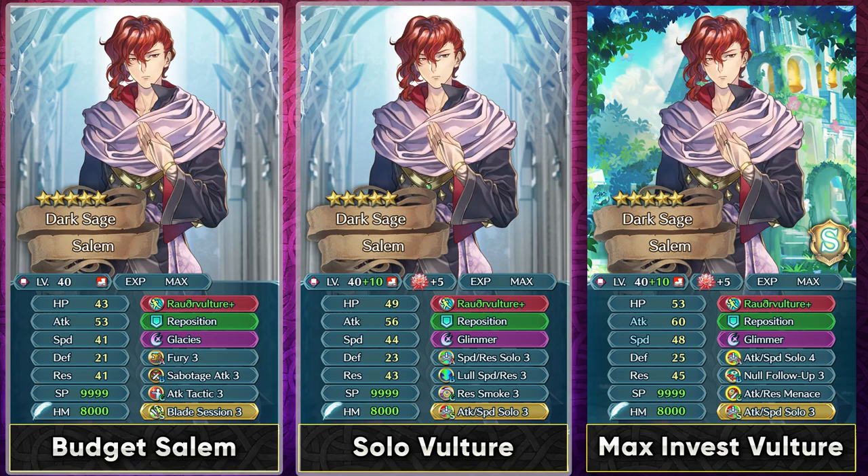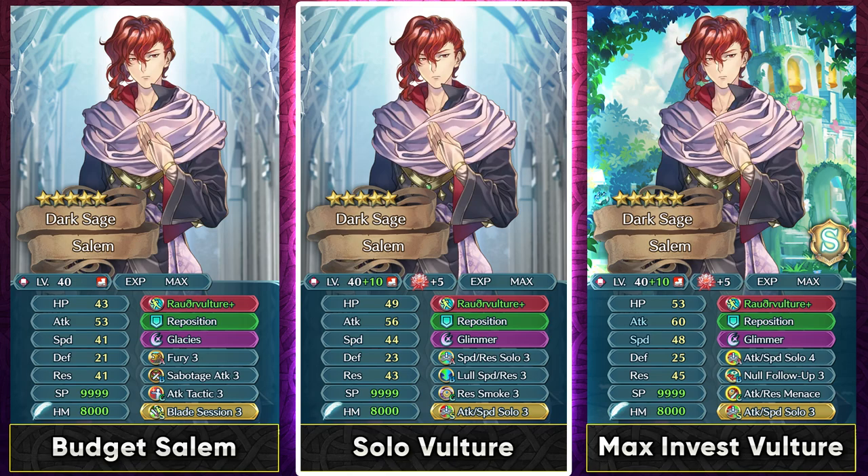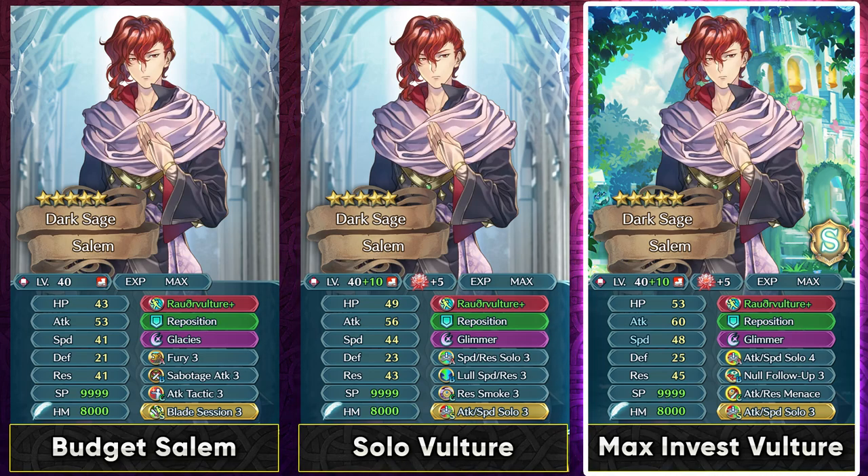If you're trying to invest a bit more into him, you can get Resistance Smoke from Brannia and Speed Resistance Solo from Urk. Laud Speed Resistance is already present in the Divine Code section. Having resistance and attack debuffs is going to be appreciated by any Vulture Tome user. Because it has the solo condition, you can definitely run solo skills, and at max investment you can run Attack Speed Solo on both the A slot and Sacred Seal to stack his speed even further. Attack Resistance Menace is the best slot C skill with this weapon. Running Null Follow-Up is going to be helpful given that high speed, and Glimmer is the special you should run here — Moonbow is not going to be the best since we're already reducing the opponent's resistance by a lot, and Glimmer can definitely help with Salem's high attack.